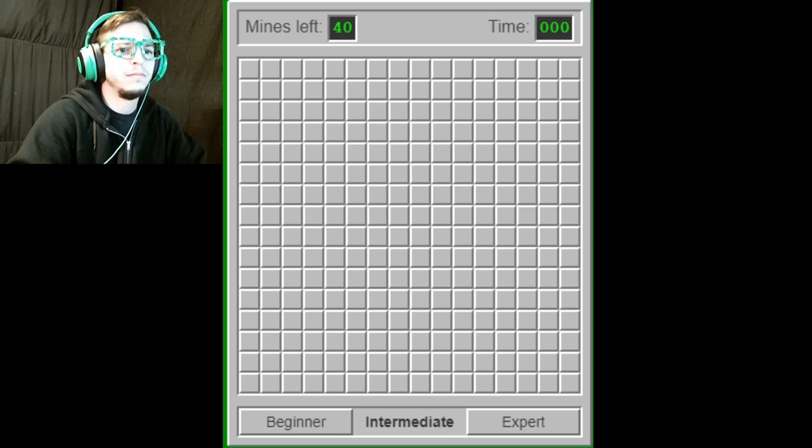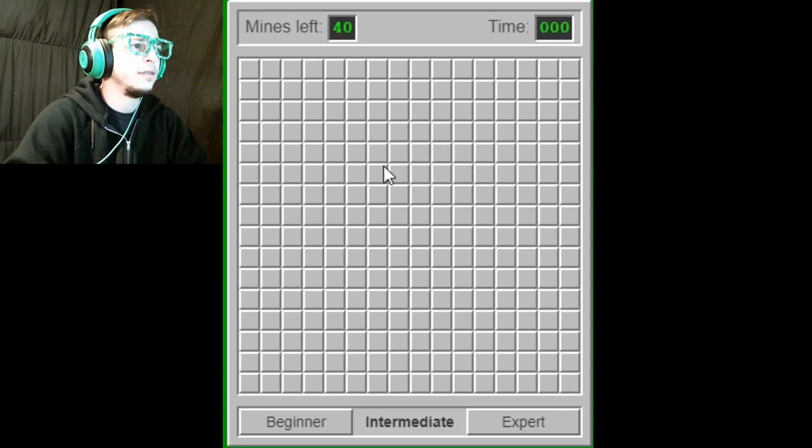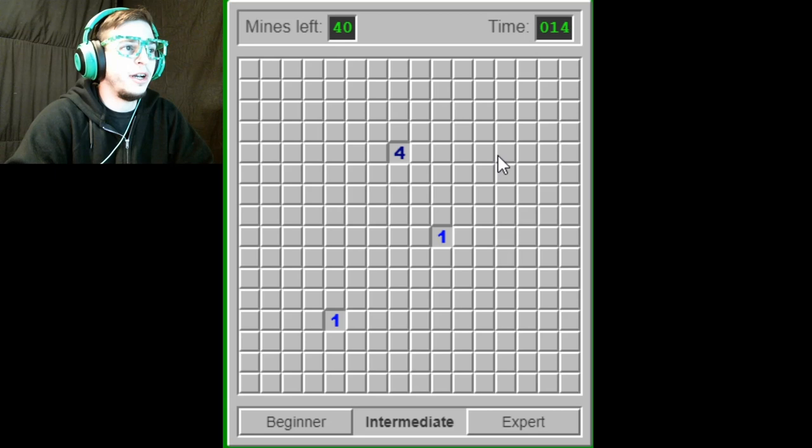This is an intermediate — it has 40 mines on it, so it gets a little more complicated, but I think we can manage. Maybe. We'll see. Unless it does that. Now we've got to fish for some kind of opening. You can't really go off of this — it has one bomb with eight squares, there could be any of them. This one has four, so you got a 50-50 shot. It's better to just click somewhere and hope for something like that to happen.